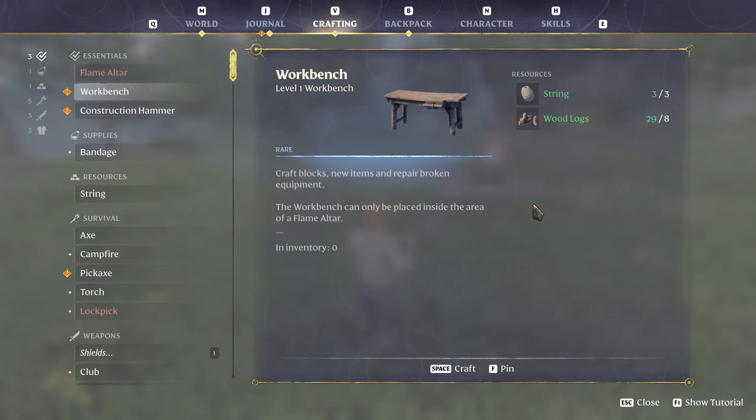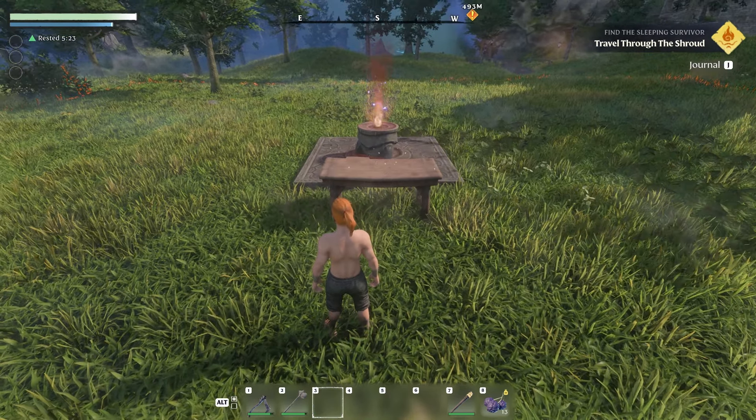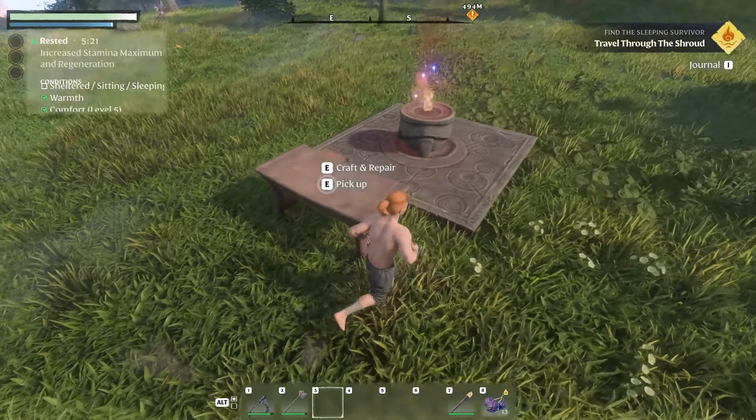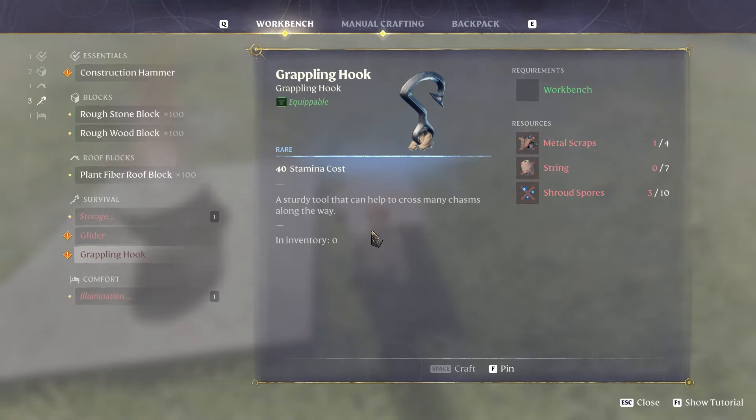Night has passed. We have enough wood and string to craft the workbench. I'll place it right next to the fire for now. The workbench gives us a few items that will be important later — we can craft storage, a glider, and a grappling hook there, though we don't have the materials yet.